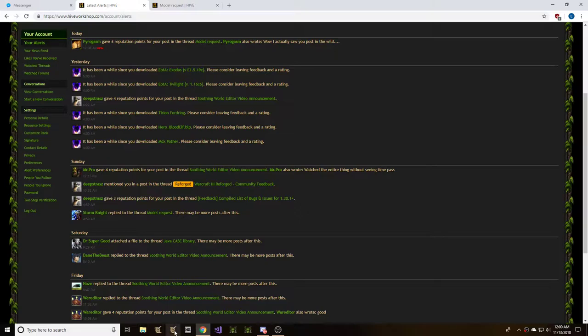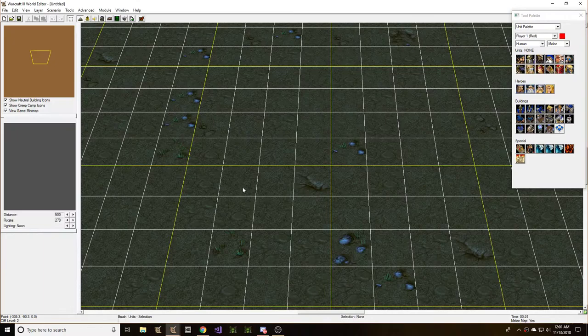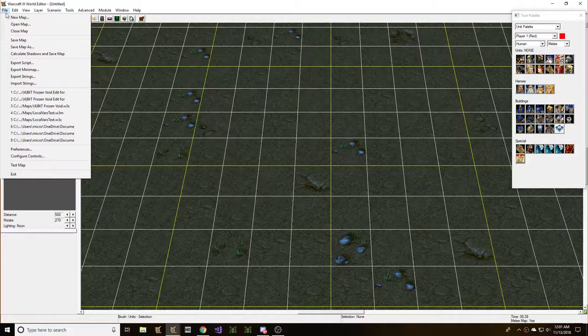Hey guys, if we look we can see that the clock shows it's perfect midnight. That's a good time. But now it's 12:01. Let's open the world editor. I think it's time for a little bit of soothing Warcraft 3 world editor.